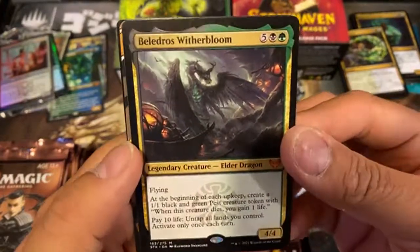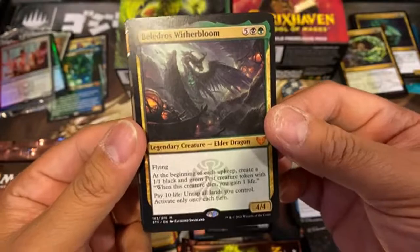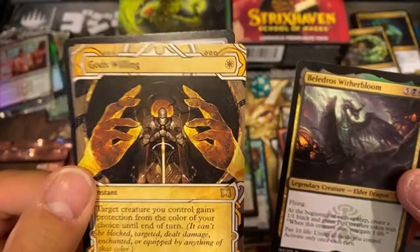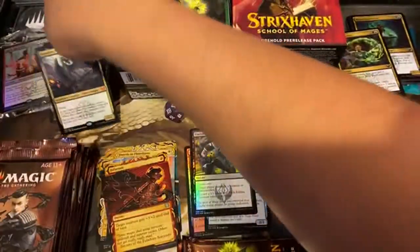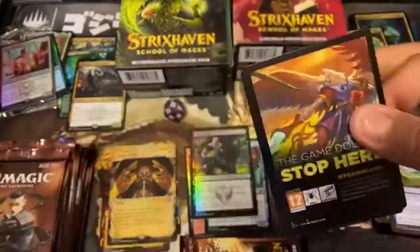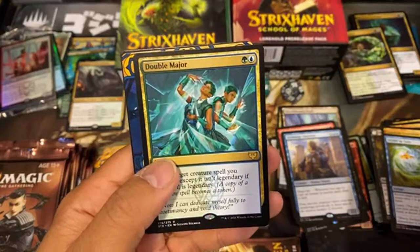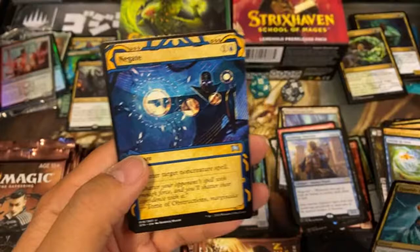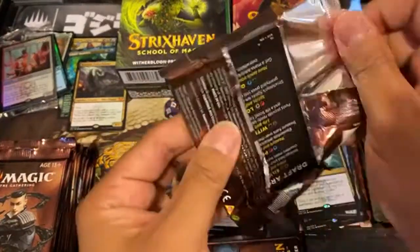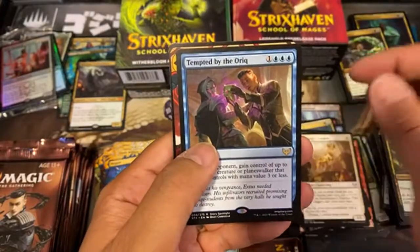Archmage Emeritus and Infuriate — pretty cool, one per pack. It might drive down prices quite a bit, but if you pull a full version or an etched version it's pretty decent. Beladros Witherbloom for the mythic — that looks pretty cool. Elder Dragon, flying, at the beginning of each upkeep create a 1/1 black and green pest creature token. Pay 10 life and tap all the lands you control. That's a pretty decent card. God's Willing — almost looks like a face, but it's a knight in the middle there. Mythic number three.